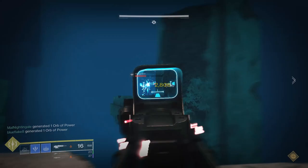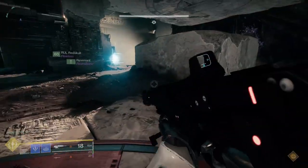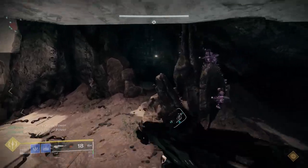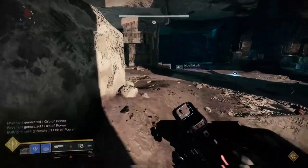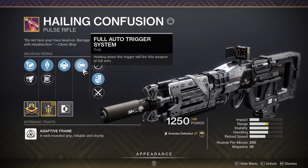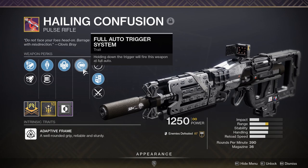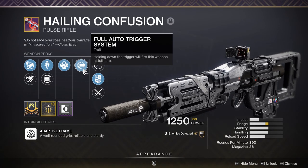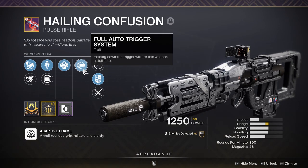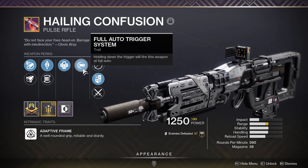I've seen it pop up a few times on Twitter and even had small conversations about this with some of my friends — and that is the full auto trigger perk. This perk does exactly as the name suggests, making any weapon able to be fired in full auto without needing to pull the trigger multiple times. You can find this perk mainly on pulse rifles, scout rifles, sidearms, and some shotguns, which is practically the only places it should be used.